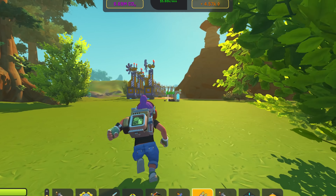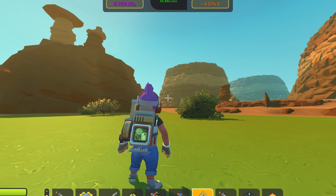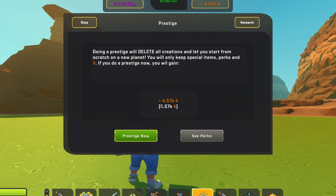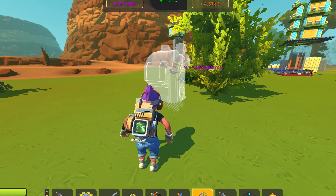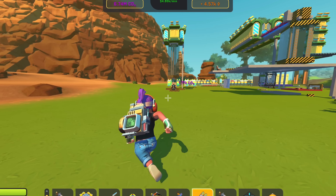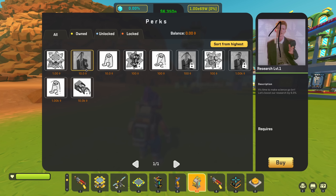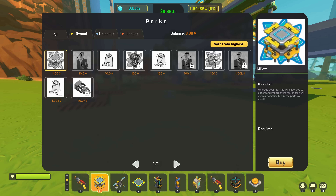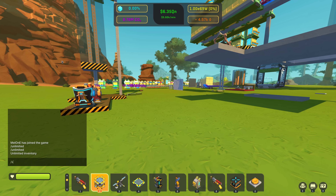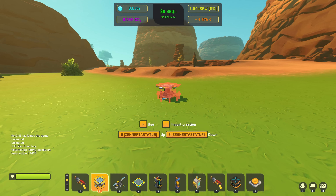I've also added a couple new perks to the shop. How this system works: you make a lot of money, then you can do a prestige where you gain prestige currency. If you click the button it resets your entire world — I'm not going to do it right now — but you start over, keep some special items, gain this currency, and then you can open the perk menu. This also lets you unlock the live++ which I can quickly do.